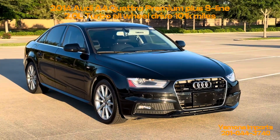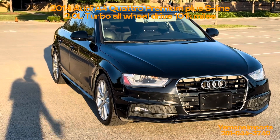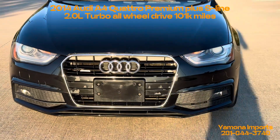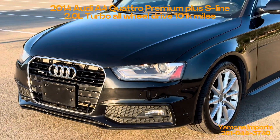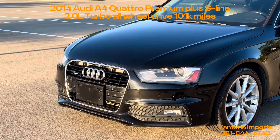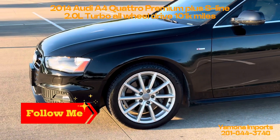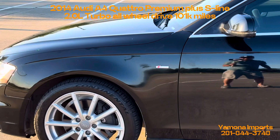This is the Premium Plus version with the S Line package, so it has Xenon headlights, sport suspension, and some body styling differences. The front end looks a little different from a regular Audi A4. The regular Premium comes with halogen lights, but this one has really nice LED daytime running lights and LED foglights as well. You can see the S Line badge on the car.